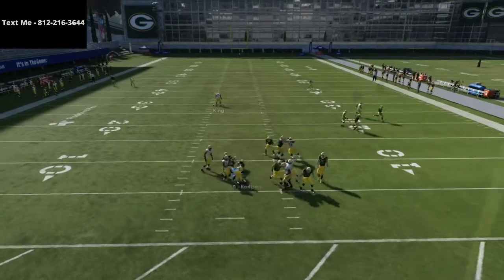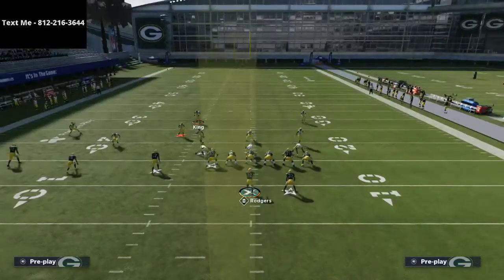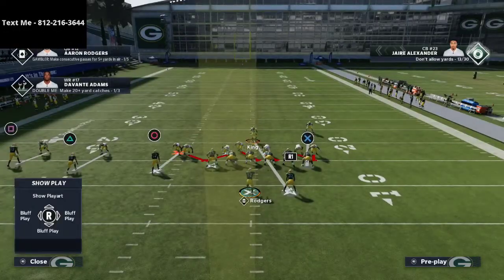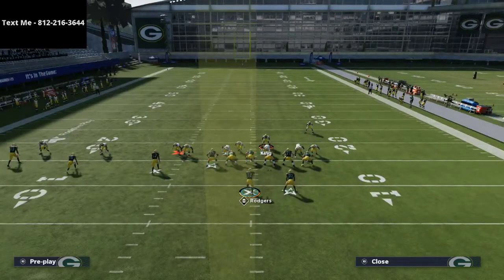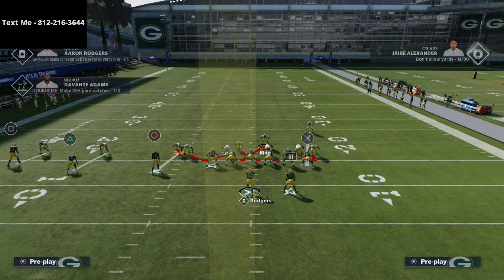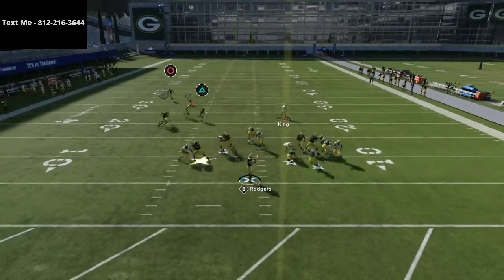One of the things you have to understand when you're running this is that alignment really determines where you want to position your user. For example, if we're trying to get the pressure to come in off the left side, we've got to pay a little bit of attention to that. Looking at the bottom here, depending on the look, I can kind of still grab the attention of the left side tackle. So my plan is to literally run left, and as you'll see, the pressure will come in.